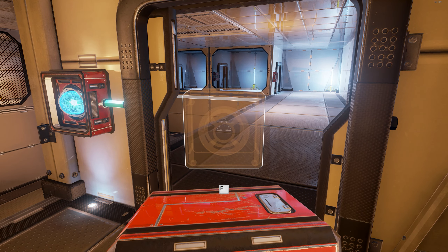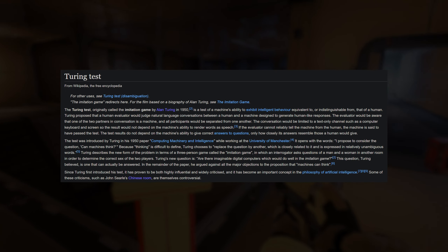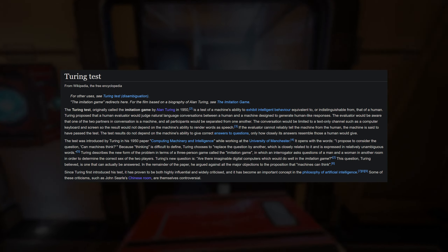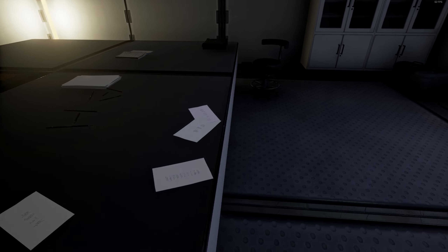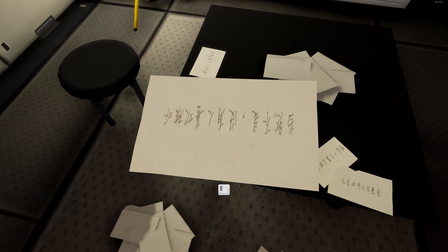So why does the game even insist on highlighting lateral thinking in the first place? Well, the Turing Test is not just a fancy name — it has actual meaning. It's a thought experiment invented by Alan Turing, a pioneer of early computer science, describing a setting where an interrogator poses questions to a human and a machine to determine which is which. If the interrogator can't conclude either was a machine, Turing argues this would be proof that machines can think, since they've managed to exhibit enough human behavior to fool us. But the game doesn't just stop at the Turing test — it also introduces a common rebuttal, the Chinese room thought experiment proposed by John Searle.